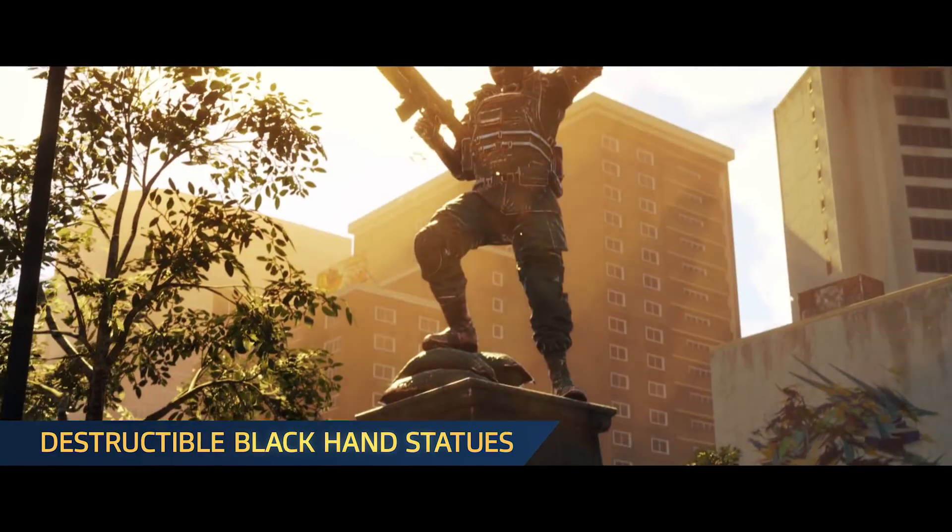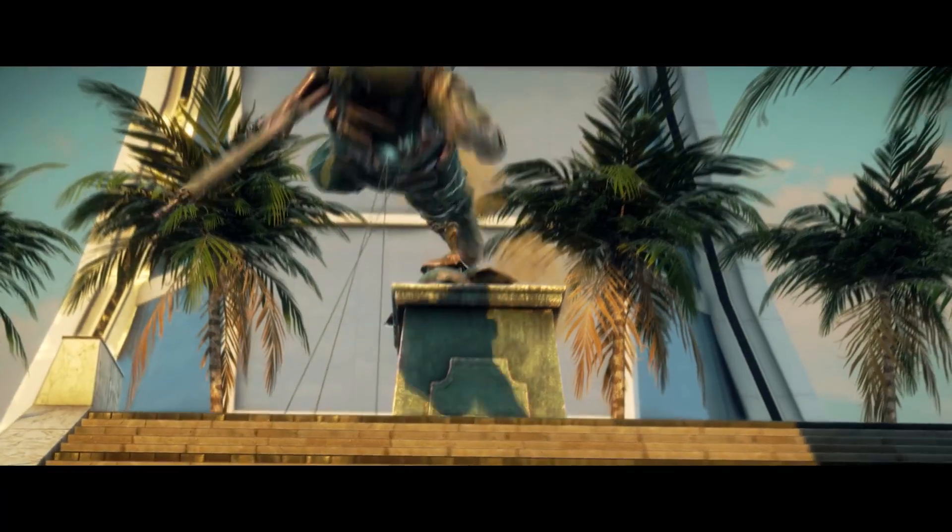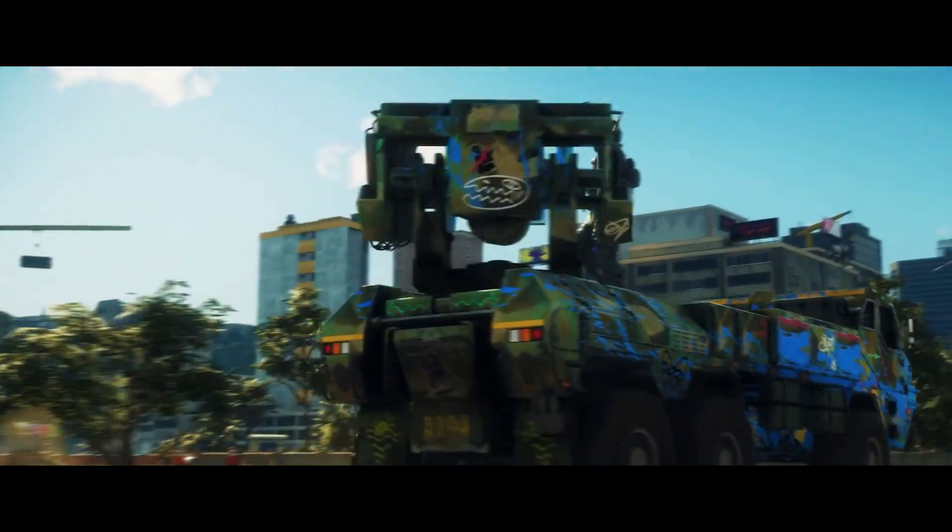Send the Black Hand a message by destroying one of many new Black Hand statues found throughout the world of Just Cause 4. Get creative and tear them down.